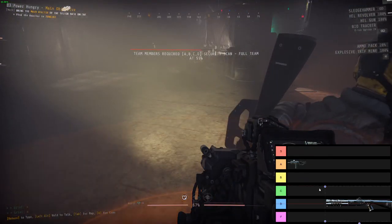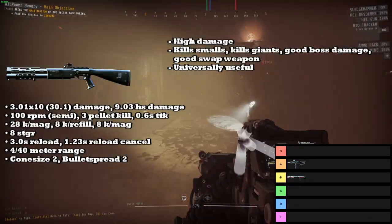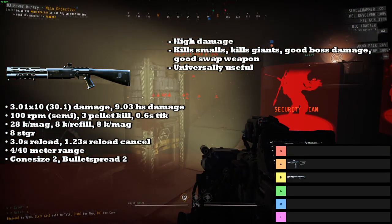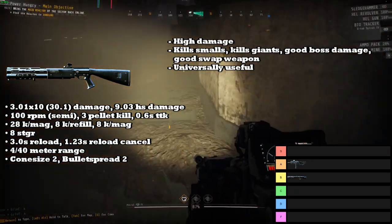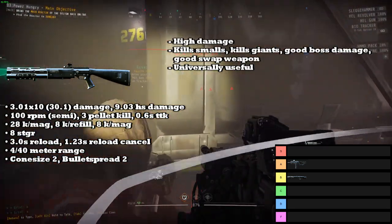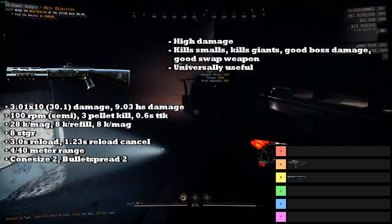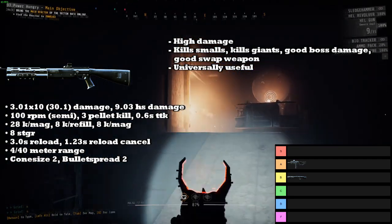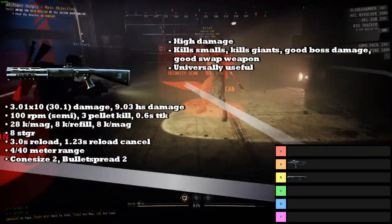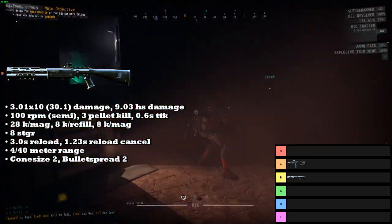Next up we have the Shotgun, and the Shotgun is going into the B tier. The Shotgun is a general-purpose or jack-of-all-trades gun. It has an extremely high amount of damage and is capable of one-shotting all small enemies, including chargers. It also does enough damage to kill giants relatively quickly and does a really high amount of damage to bosses because of its 1.0 precision multiplier. Because of its high damage and general lack of being bad at anything, it can be used for pretty much every scenario. Overall, it's just a really solid gun — it's not bad at anything, and that's what makes it really good.